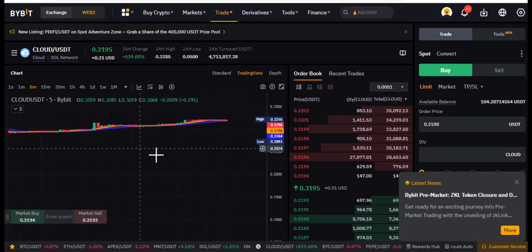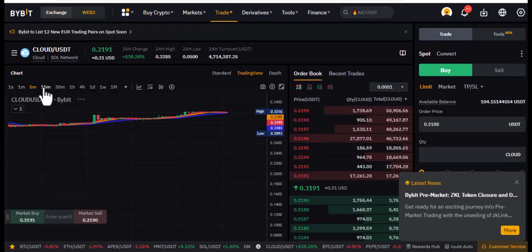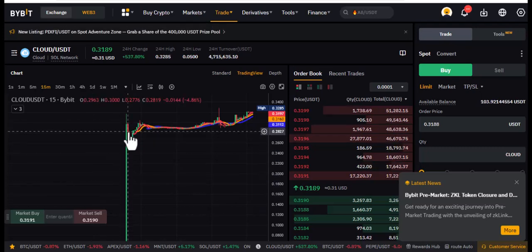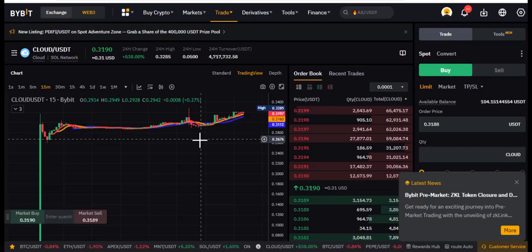The opportunity is that once they are listing coins, you definitely expect the coin to shoot up, right? You expect the coin to shoot up. You can see it shoots up, and after the initial shooting up it starts to gain its momentum.